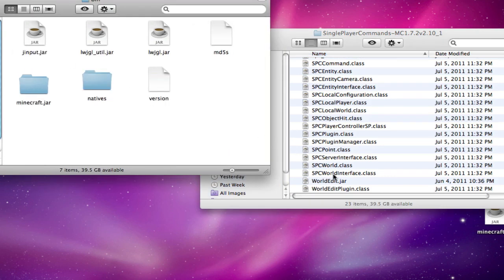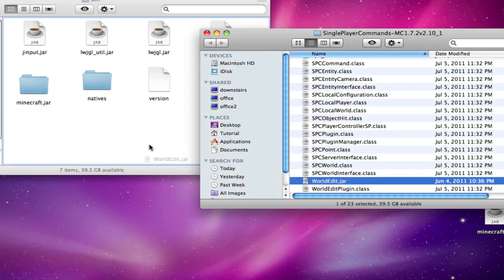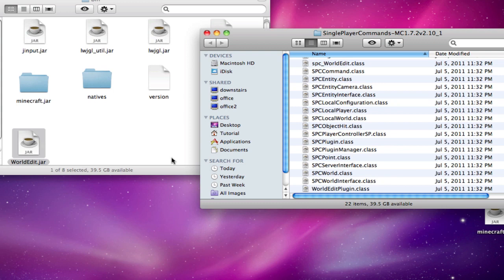Now, with that worldedit.jar that you didn't copy, put it back in your bin folder — not in your minecraft.jar folder, but in your bin folder.